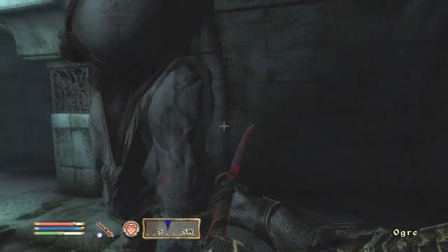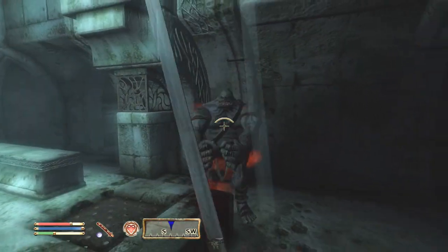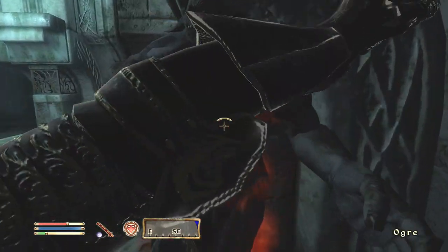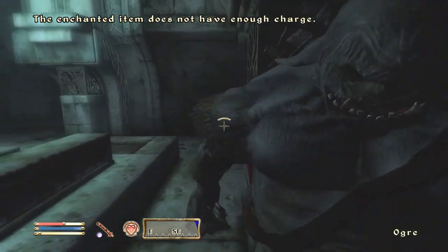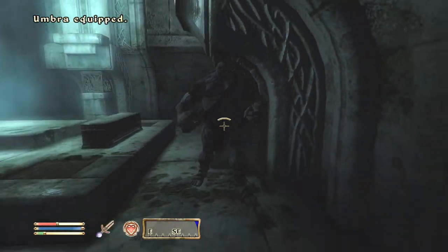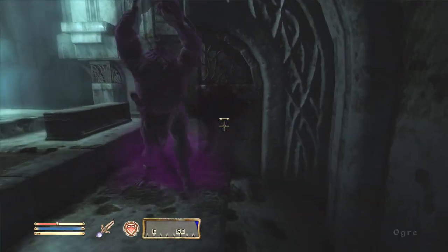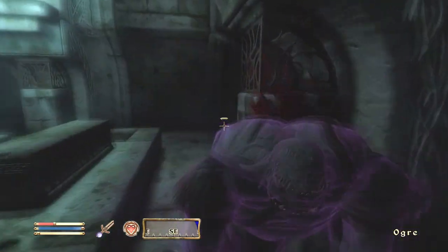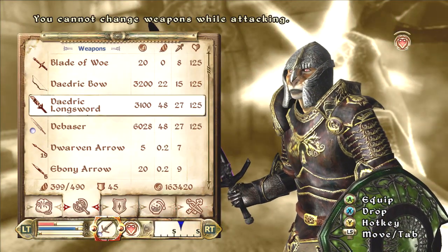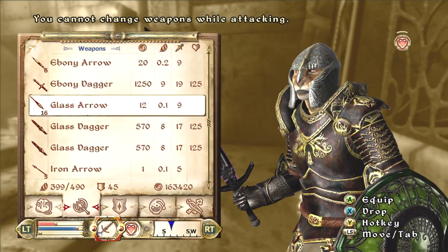So how do you use Umbra? It's a little hard to exactly describe how to use Umbra because the main effect of Umbra is you get a soul trap. And so it's like, well, that's a pretty simple way of using Umbra — it's just a soul trap weapon. And you're right, it's just a soul trap weapon to some people.